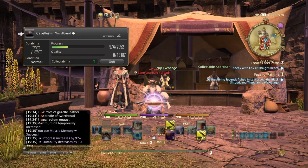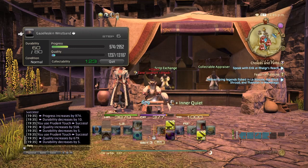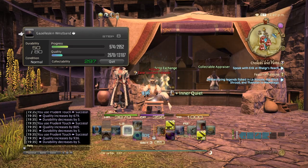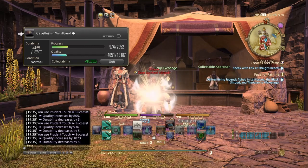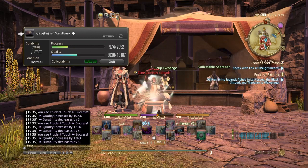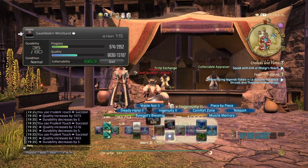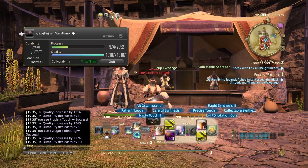Basically it's the same as normal crafting except you're raising your collectability. Once you hit the lowest rating possible you can make the item, but of course your focus is on getting the item to 100%. I'm just going to craft this manually. All right, I got the maximum — let's go ahead and make the item.